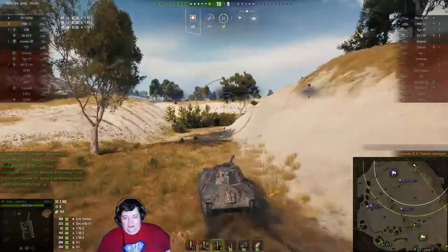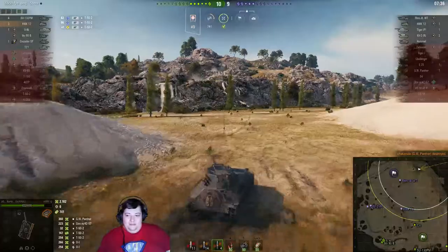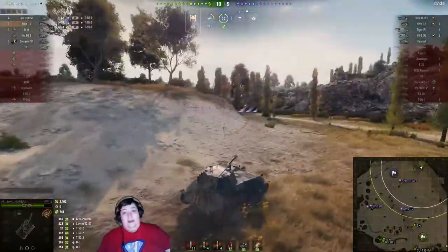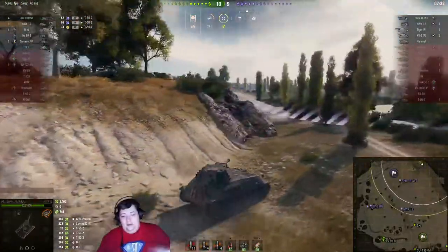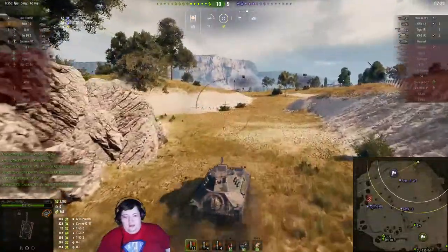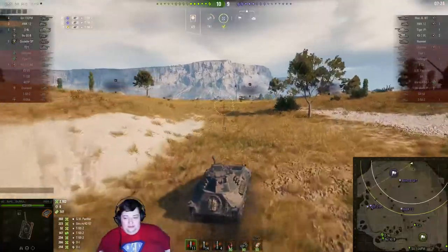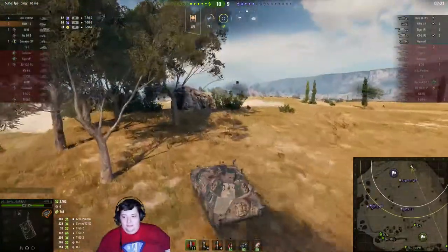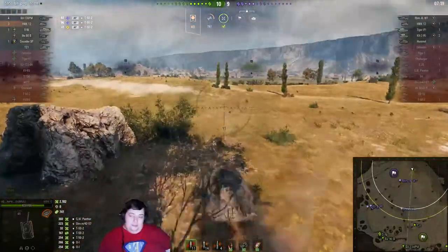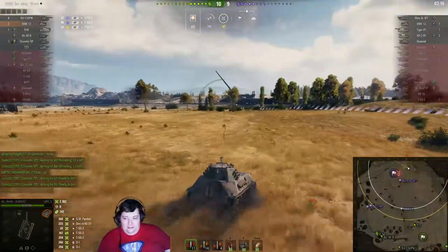He was spotted, but obviously he wants to dodge out on anything that knows where he was. He's gonna drive back the opposite way until they lose sight of him, then spin around and come back the way he knows he'll attack from. He's looking for the Rhymotel again, but he's got regular rounds loaded now.